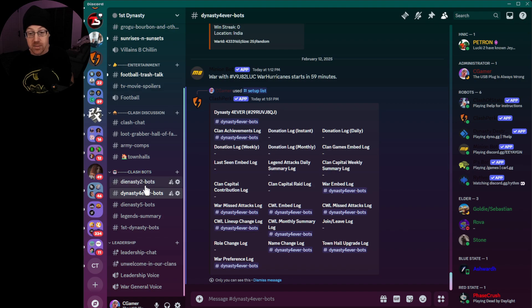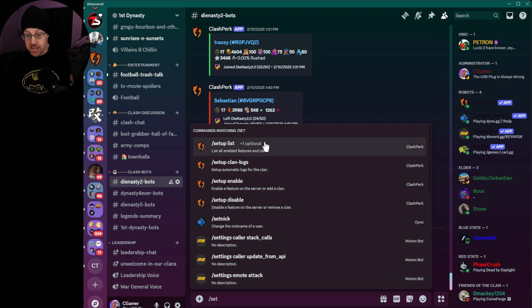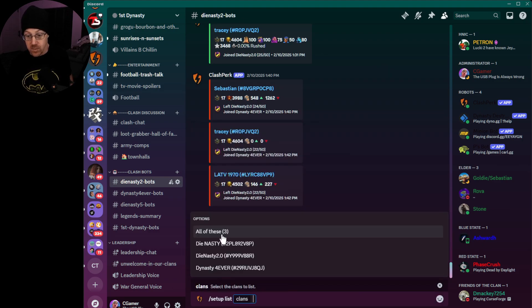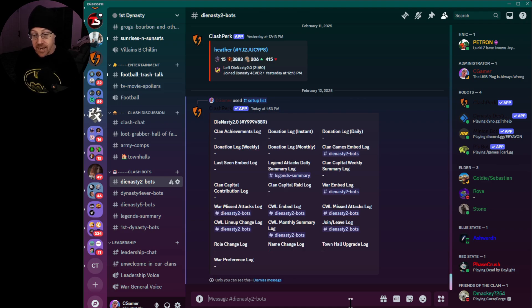Let's jump over to the Dynasty 2 channel and see what logs we have available there as well. We'll run 'setup list' and choose Dynasty 2.0. Those are all the logs we have: war missed attacks, lineup changes for CWL, CWL embed logs, and legends. Any time legends are done inside Dynasty 2, it shows in the channel — you can see legends summary on the left-hand side. Each clan has its own channel that information is printed out to.